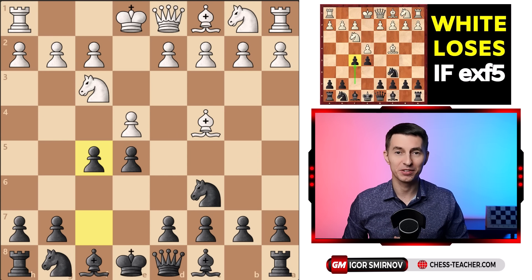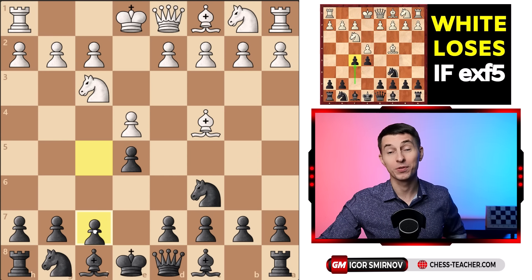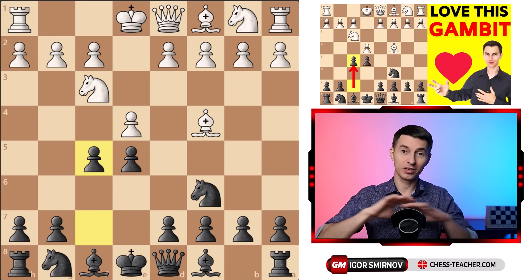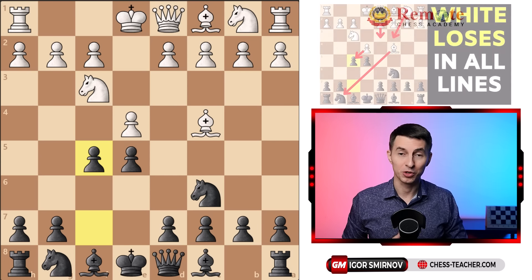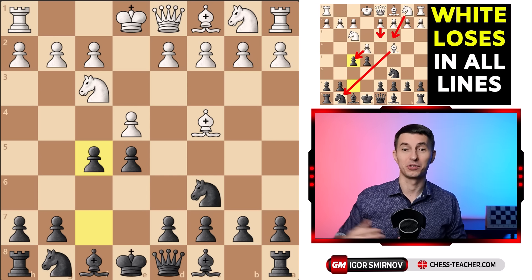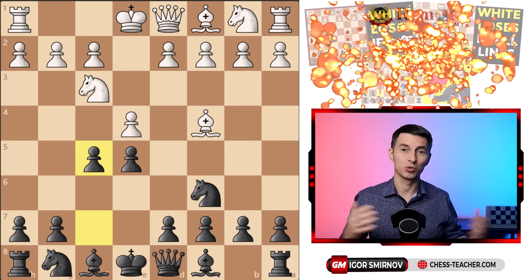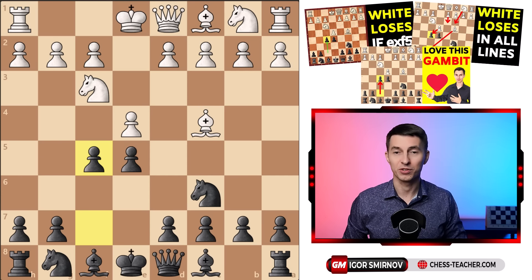A year ago I recorded a couple videos about the shameless Russo Gambit, where in this opening position you play the move pawn to f5, violating all the classical opening rules and yet winning the majority of the games, which leaves your opponent feeling completely stupid. Since that time those videos became really popular, watched by a couple million people, and the Igor nation is terrorizing innocent chess players.